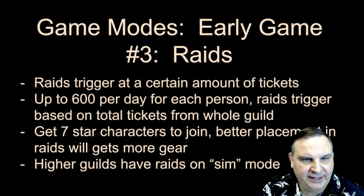Raids are critical. You want to get into a guild that's doing the featured raid — currently the speeder bike raid. Raids trigger based on tickets: each player can earn up to 600 tickets per day by spending light side, dark side, or cantina energy. A good guild will require something like 400 tickets per day minimum. If your guild has no ticket requirement, find a better one. After the first couple months, get into a guild doing the featured raid for the best loot.